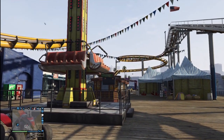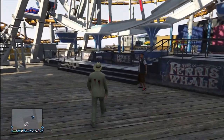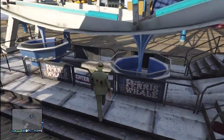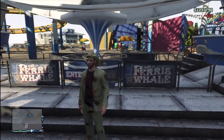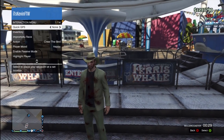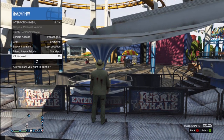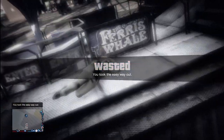What you're going to do is head down to the beach where the roller coasters, the ferris wheels, the whole nine yards at. All you got to do is pull out your inventory menu — first you're going to press right and buy a ticket. Then you're going to walk down the stairs, pull out your inventory menu, and hold over kill yourself.